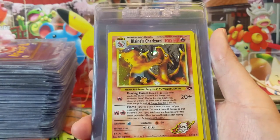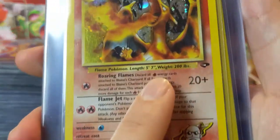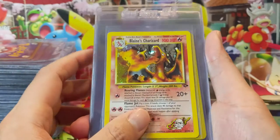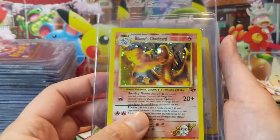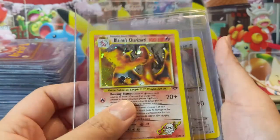Blaine's Charizard — awesome card. This is the one with the error, which I believe is the more common version, where you can see it has a Fighting energy as opposed to a Fire energy. I plugged this into PSA and I didn't see one listed for the error, so I think it just goes as Blaine's Charizard.